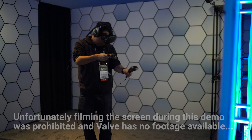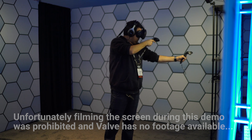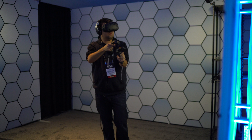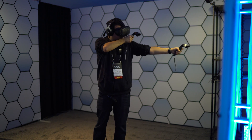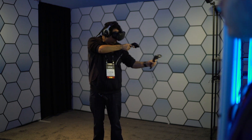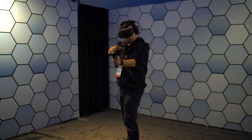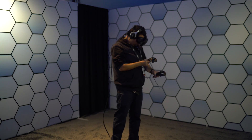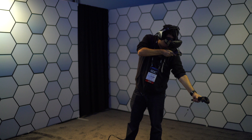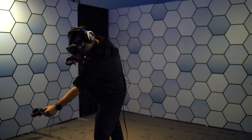The last demo was Longbow, a tower defense game where you're equipped with a bow and arrow. You fire at little paper men walking around with shields and helmets, pulling the arrow back with your right hand and feeling it vibrate due to haptic feedback on the lighthouse controllers. You had to think strategically: hitting a shield wouldn't hurt them, hitting their arm would kill them, hitting the helmet would pop it off, and hitting them under the chin would kill them.